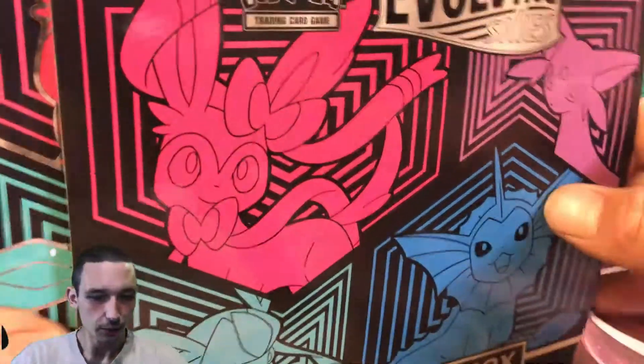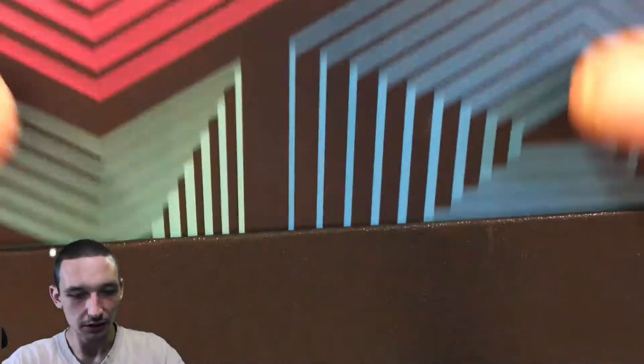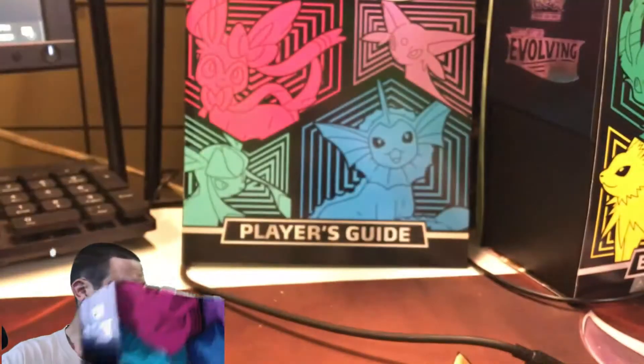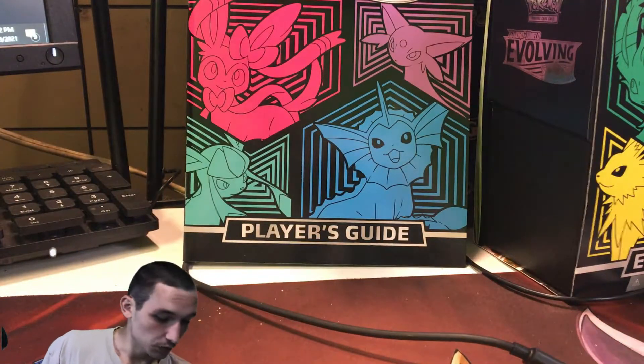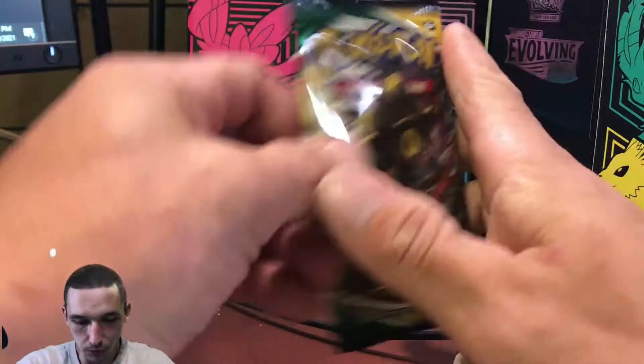Alright guys, thank you for waiting. We're going to dive right into this — we're not really going to take a look at any of the things that it comes with. We already did that in the last episode, so if you guys would like to see that I will leave a card up right now. We're just going to dive right into the packs. We're not going to worry about anything else that comes with this Elite Trainer Box — this is all we are here for: the eight Evolving Skies packs.